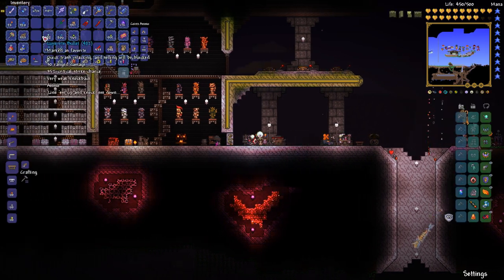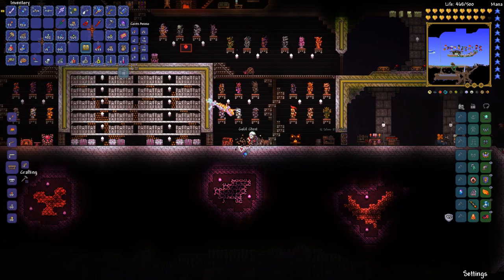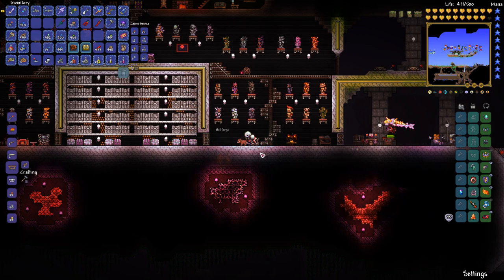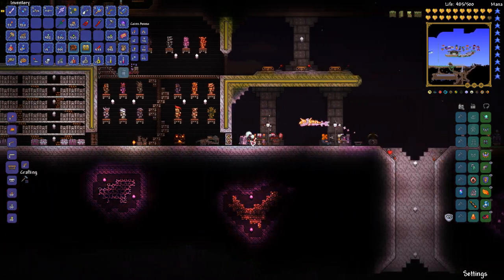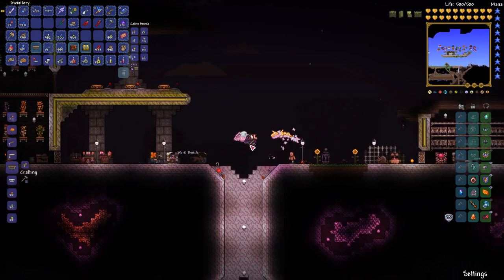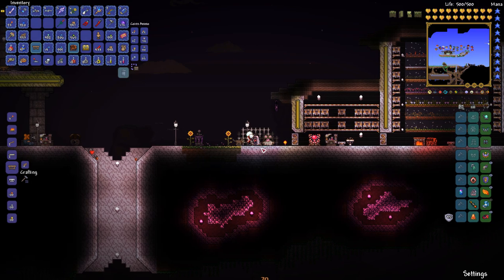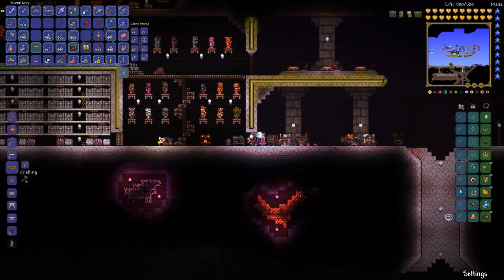Maybe I'll worry about that a little bit later because we're getting attacked and I kind of want to move some stuff around. This chest — I don't know why we have it here, you don't need the hellforge at this stage in the game, that can get moved. The target dummy is gone. God, that thing's been annoying — get rid of that. Feels good, it feels really good to get rid of it.